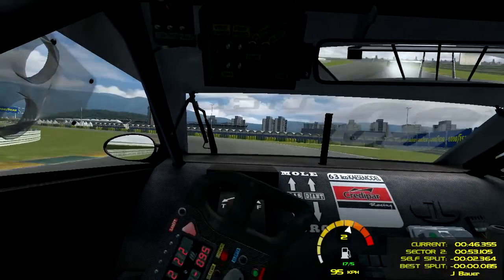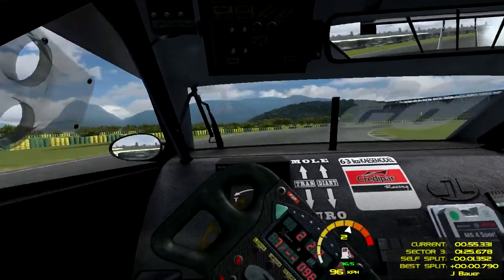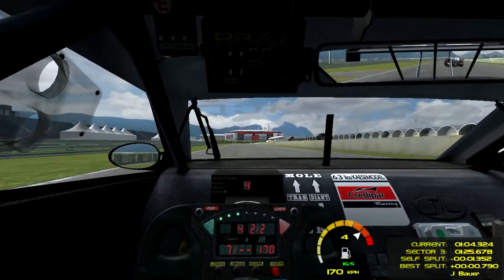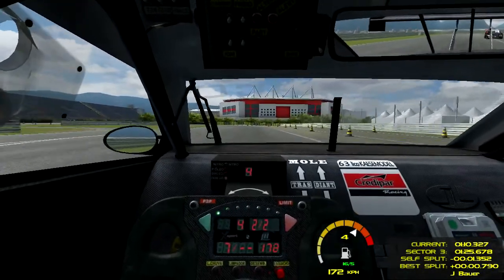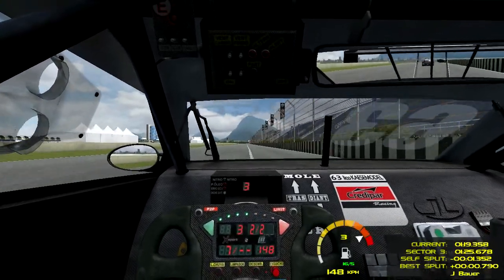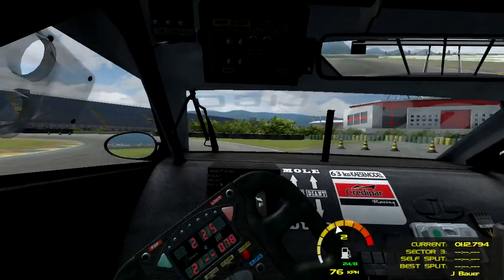This is rather close. This corner here is quite tricky because you can either take it in second, or if you get it really right you can take it in third, so it takes a bit of getting used to. Into the right-hand hairpin — out on the curb there so the back end stepped out slightly. Surprisingly you can actually brake at 100 metres from that corner. I've only ever driven Formula 1-style cars so this is all different to me — I'm not sure when the best time to be braking is.